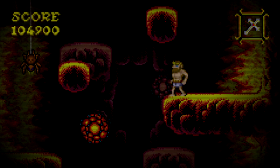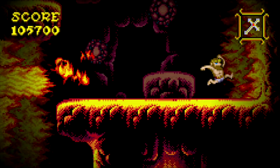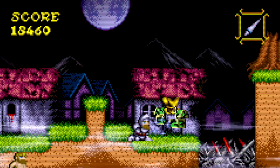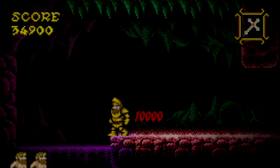Green chests can also appear, and each level has at least one or two of these. Green chests offer guaranteed armor drops. If Arthur has no armor, silver armor will appear. If Arthur has silver armor, then gold armor will appear. If Arthur already has gold armor, a 10,000 point item appears instead.